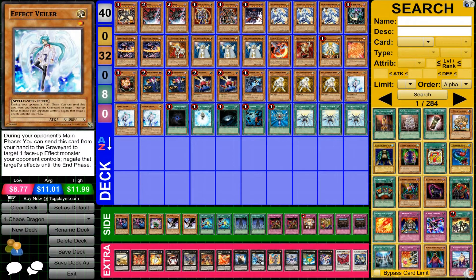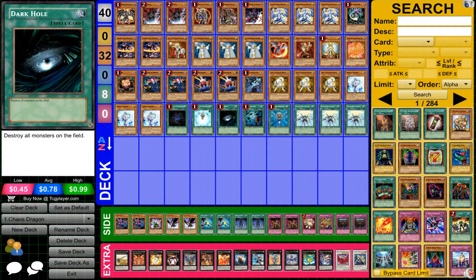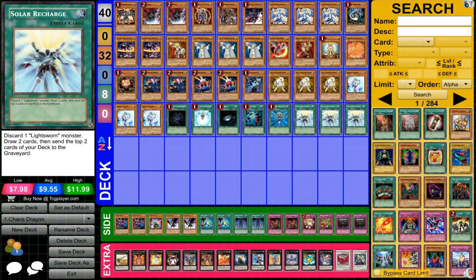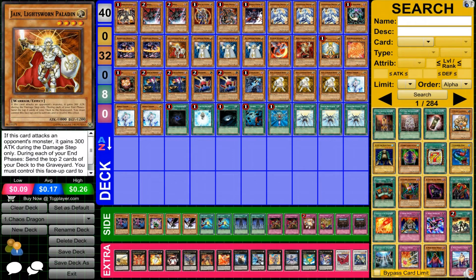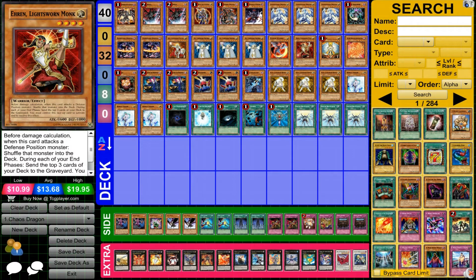And now for the Spell cards, we have one Allure, one Charge, one Dark Hole, one Heavy Storm, one Monster Reborn, and three Solar Recharges. Some people would rather have two or maybe put in a Forbidden Lance or whatever. I decided to put in three because most people just play three Lilas and three Rikos, but it's actually smart to have a Jane to get over the Sun of the Kings, which is actually really hard and really good against this deck. And Eren to get over those Zen mains or whatever.